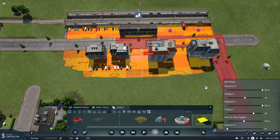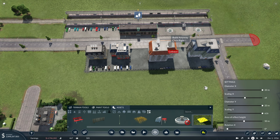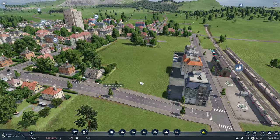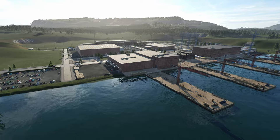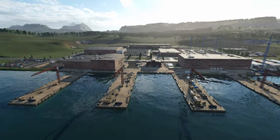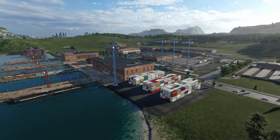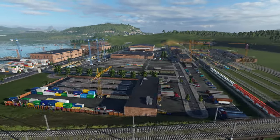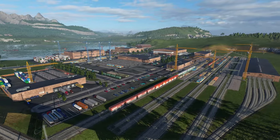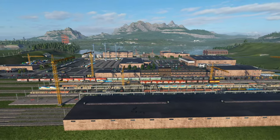Once you get it where you need it, you can lower it into the ground and the whole build should be protected from the city auto-expanding. Here's an example of probably the biggest build I've done so far - a cargo hub built on our main playthrough. By bringing in a bunch of different mods and assets, you can build a large complex like this where every part feels unique and like it has an identity. It could just have been a train station, truck station, and harbor, but by adding all these extra assets and details, we really bring it up to the next level.